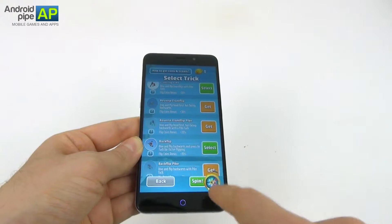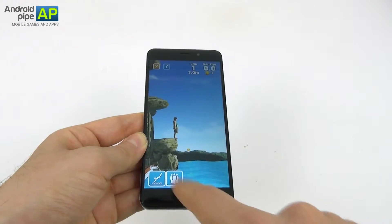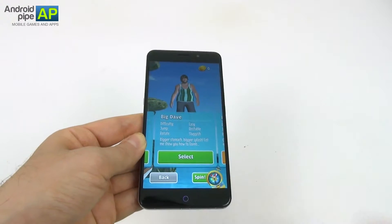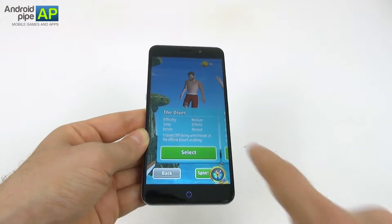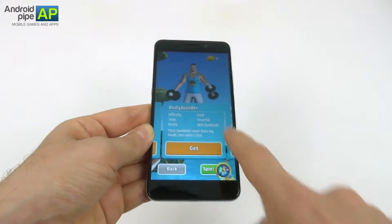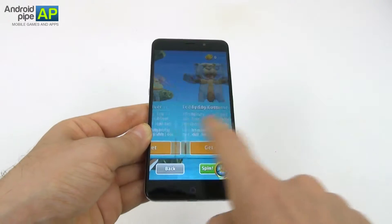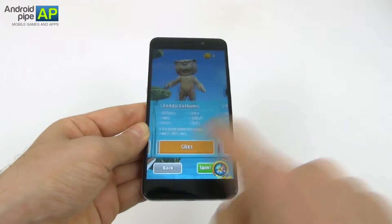You can select the flip you're going to use: backflip, frontflip or others. You can also select the character. There's the fat big Dave, the diver — the standard one — the businessman, the bodybuilder, Florence, as well as karate diver and holiday diver, plus many more.